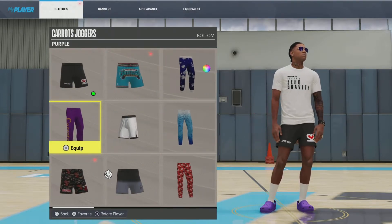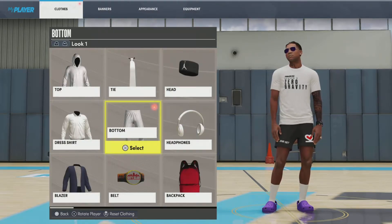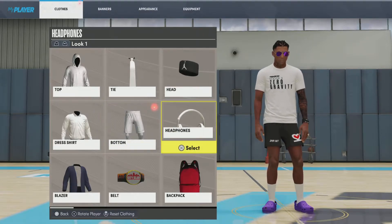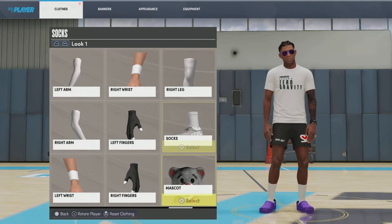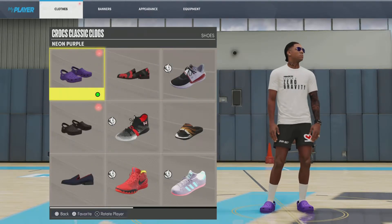Second fit — we got the zero gravity shirt. We're doing a little two-hour set with the hard shorts. Of course we're going to change the long socks. We got the long socks on and the crocs, so we're going to have to change those. And then we're going to have to change the shades to purple too.